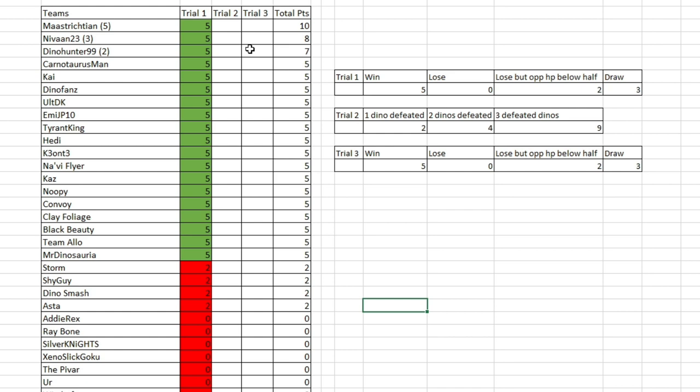Trial two is the gauntlet challenge, as I like to call it — the one versus three, where you have one dinosaur going up against three. Just a quick overview of how this trial works: you'll get two points for every defeated dinosaur, and three bonus points if you manage to defeat all three. Let's get started, and we'll go in the same order as trial one, starting with Dino Fans.